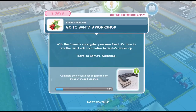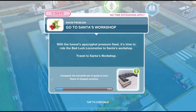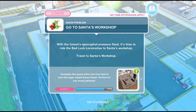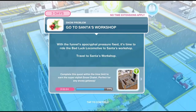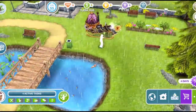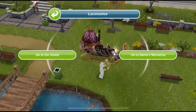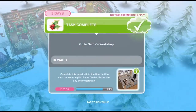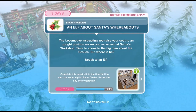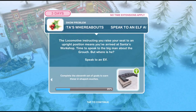The first thing we need to do is go to Santa's Workshop. With the funnels and pressure fixed, it's time to ride the bad luck locomotive to Santa's Workshop. To travel there, we need to come over to the park where the locomotive is and go to Santa's Workshop. We are now over at Santa's Workshop — we need to speak to an elf about Santa's whereabouts.